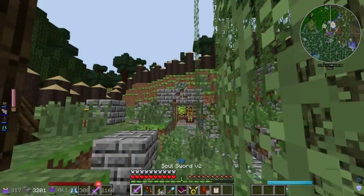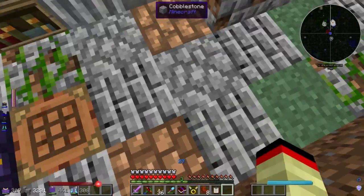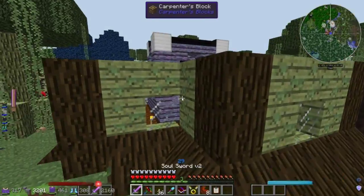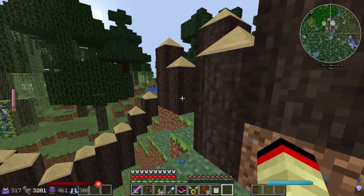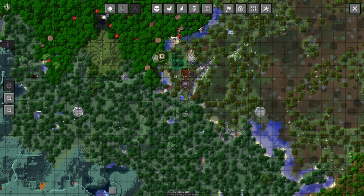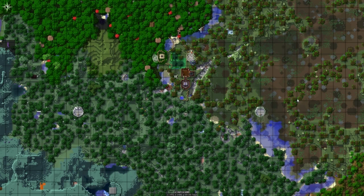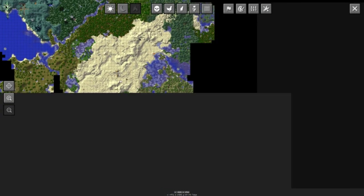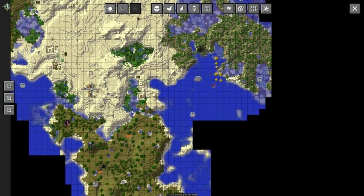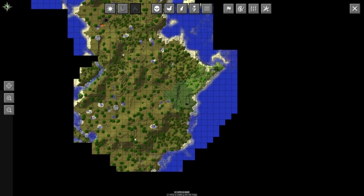My nose just got stuffed right when I hit record all of a sudden. But here we are. We are going to be looking for some sort of magical chalk, I think that's what it's called. And we find it inside of desert temples and jungle temples. So we have to go somewhere — there's desert temples out here, but these were already pre-generated, so I'm not going to see too much use out of checking them.